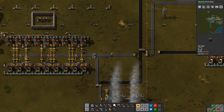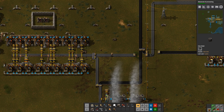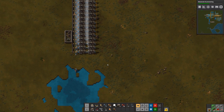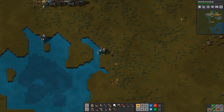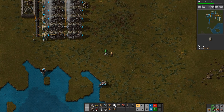Personal roboports are done. We could do advanced oil next - we might as well. When we start doing that, we're going to get less solid fuel. And right now I kind of want the solid fuel, so I'll keep it like that for now.